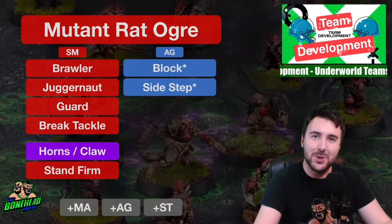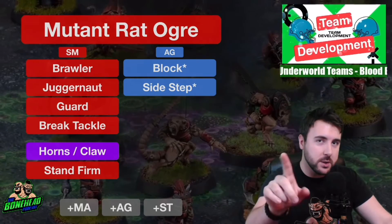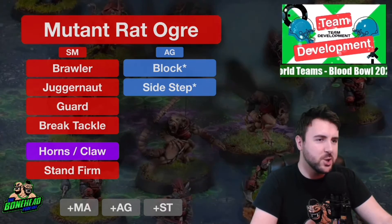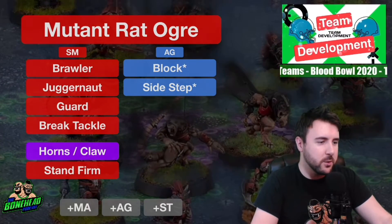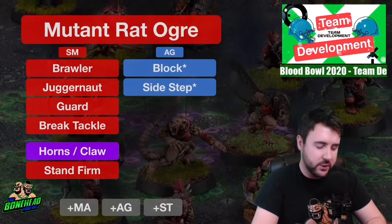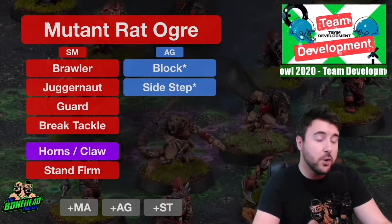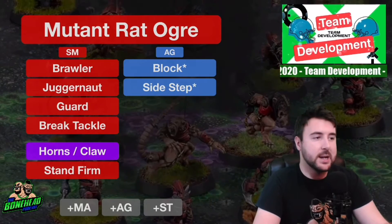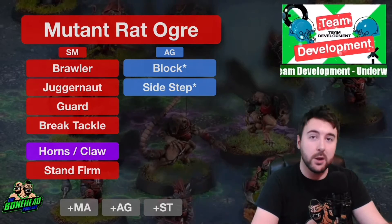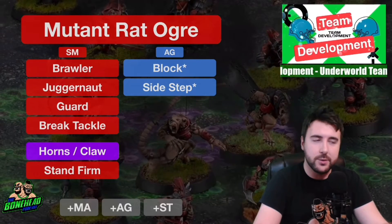First up, we've got a new positional for the Underworld team in Blood Bowl 2020: the Mutant Rat Ogre. They still have the Troll, but you can only take one or the other. You've got the Troll as your blocker or the Rat Ogre as your frenzy big guy blitzer - kind of Blitzer number two. The Mutant Rat Ogre costs 150,000. Movement 6, Strength 5, Agility 4+, Passing nothing, Armor 9+. Skills: Animal Savagery, Frenzy, Loner 4+, Mighty Blow +1, Prehensile Tail. Strength and Mutation access on a normal.